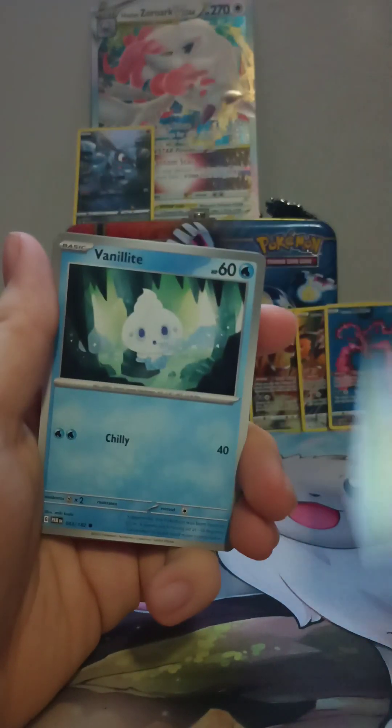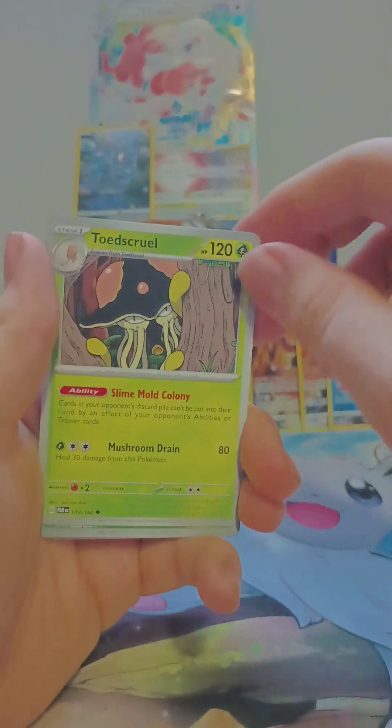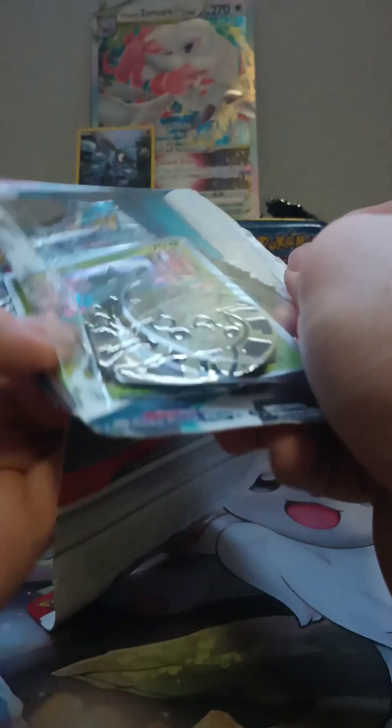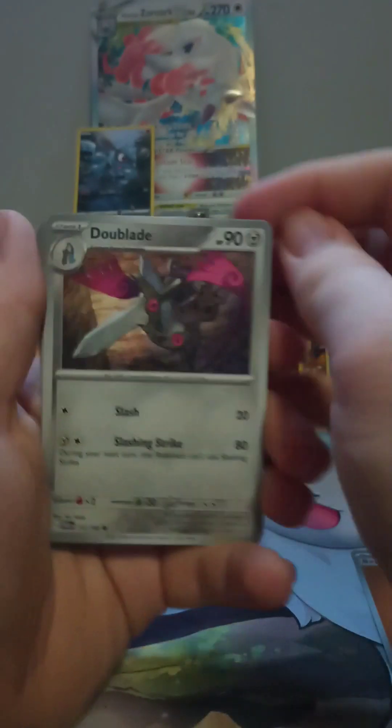In this one we have a Pikachu coin, a code card, a Sinistee promo holo, and the Paradox Rift. Just one to the front. We got a steel type energy, Porygon, Porygon, Oricorio, Toadskool. Some of these cards I haven't seen yet — Vanillite, Norman, Orthworm, Happy Little Buddy, Toadskool, that's evil looking. Pansage Reverse, Toadskool Reverse, and Zaitu holo.